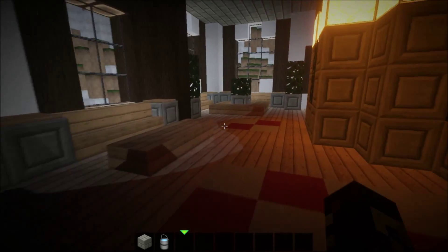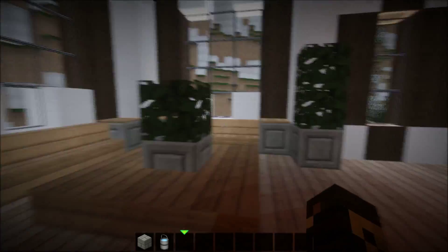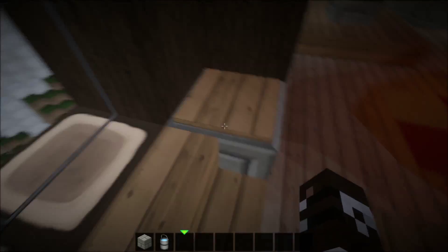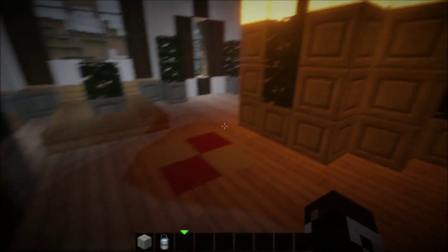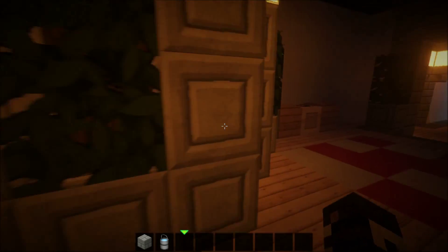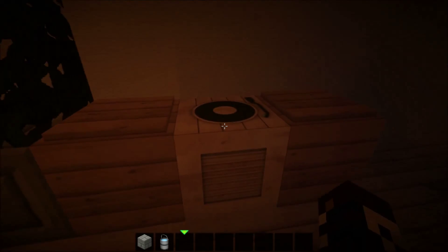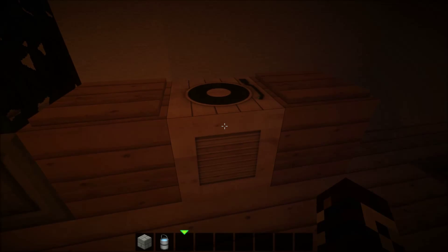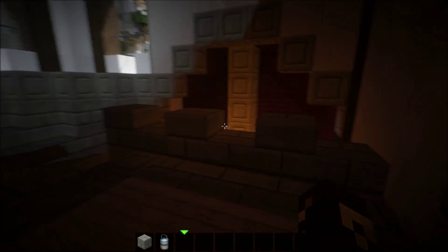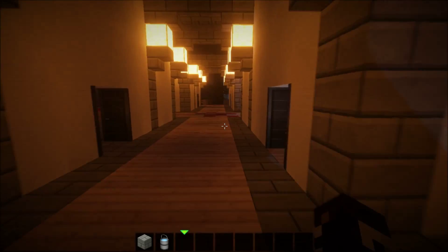Up here it's kind of like a little seating area — maybe a bench, some seats. I didn't find any secrets in this room either. Over here I guess is like a disc player or jukebox or something like that.